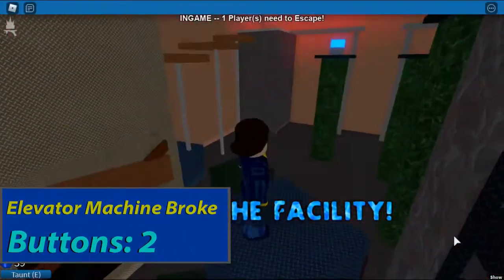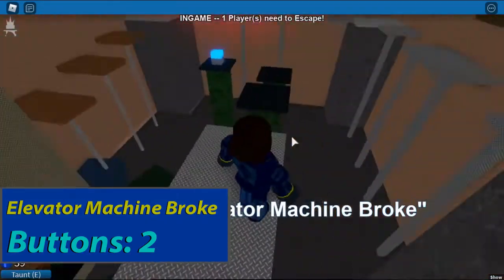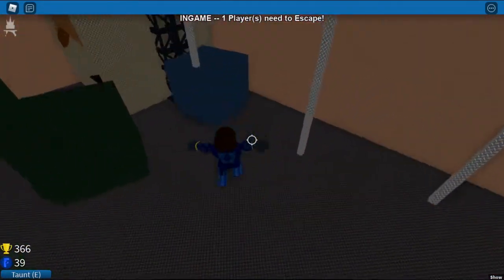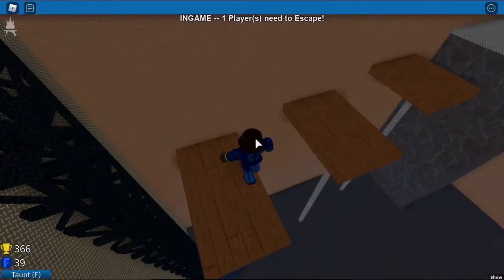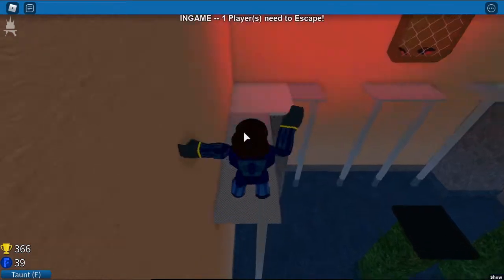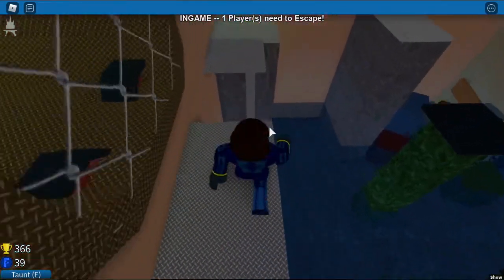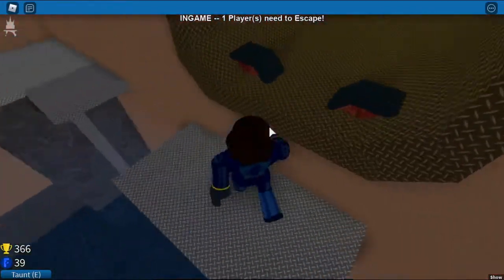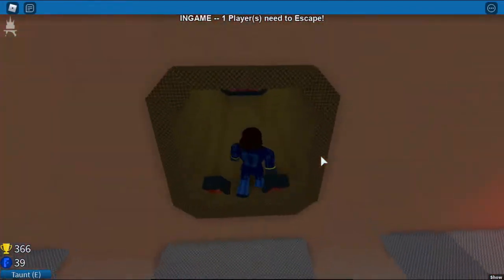Climb this truss, do some jumps and press the first button. Jump down and climb this truss. Jump off it onto the wooden platform and keep going in this direction. Past the escape vent, press the green button, turn around and escape. And that's how you beat Elevator Machine Broke.